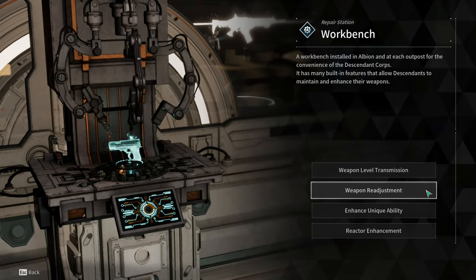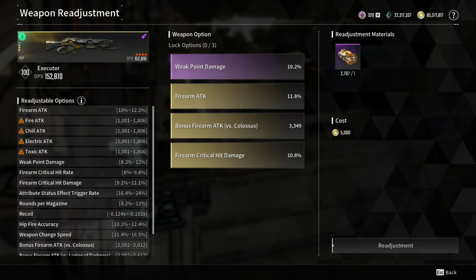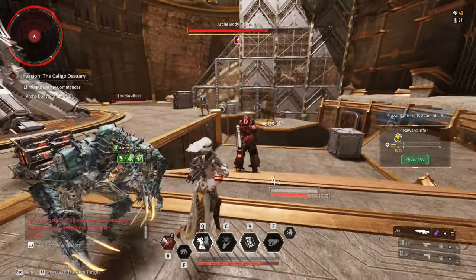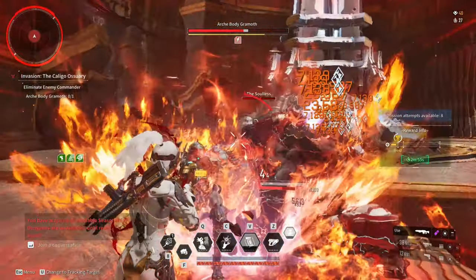For the build, let's start with the weapon readjustment option. Go for weak point damage, firearm attack, bonus firearm attack vs colossus, and firearm critical hit damage. The first build is for invasion infiltration operations, 400% invasion missions, and regular missions.